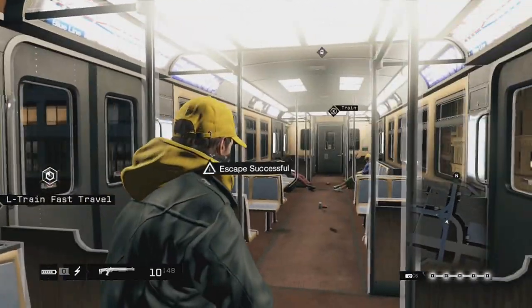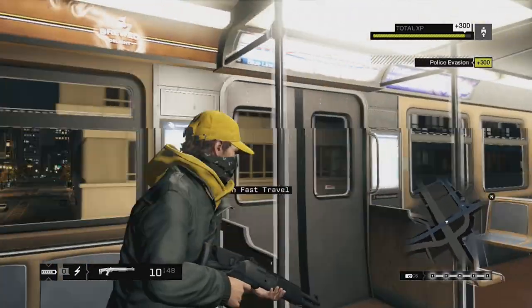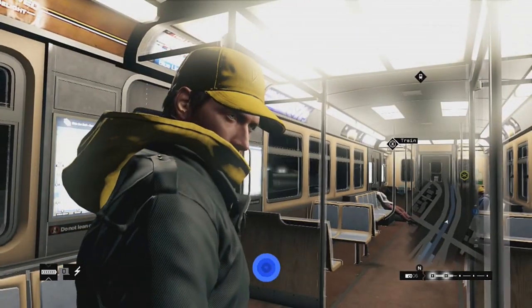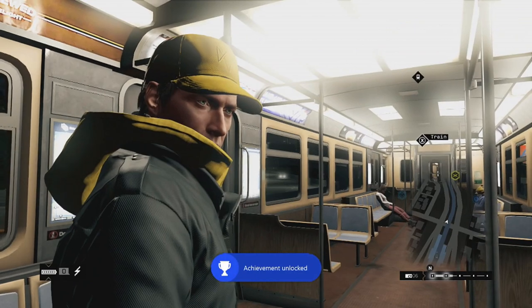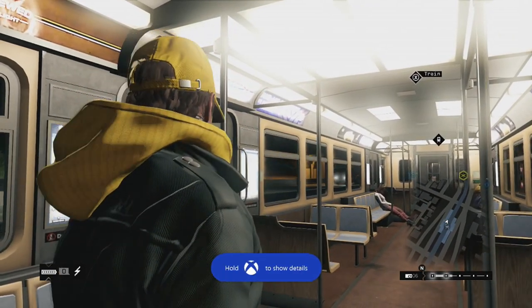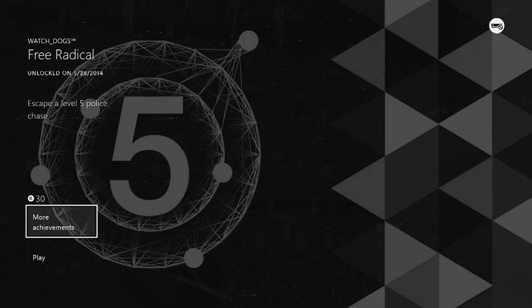Now that you've made it outside of the bubble, the escape was successful and you should get the achievement. Mine didn't pop until about 10 minutes later — this clip is actually 10 minutes later. I let the achievement unlock and stayed in the same position, letting my pursuit cool down a little bit. But that's it — the free radical achievement is yours.